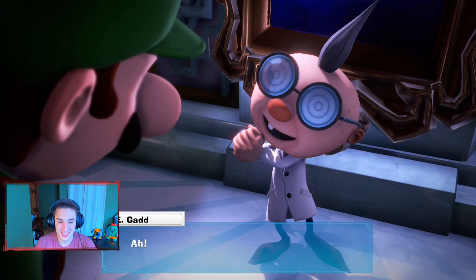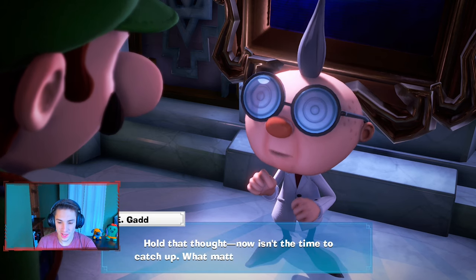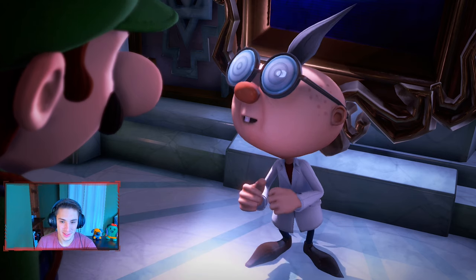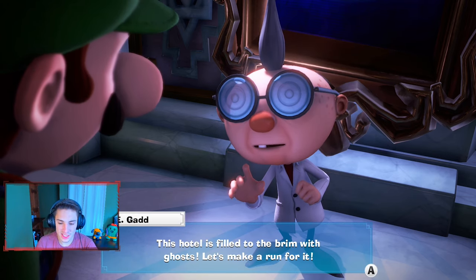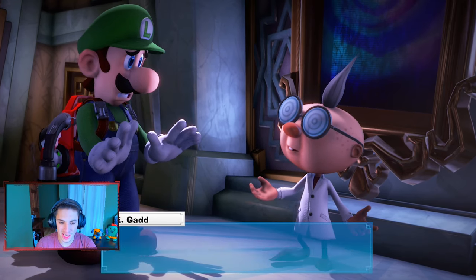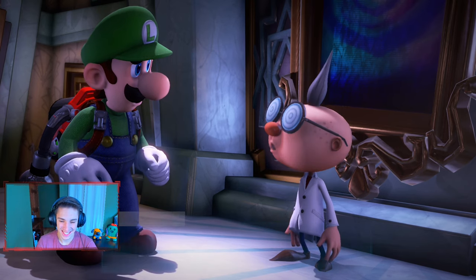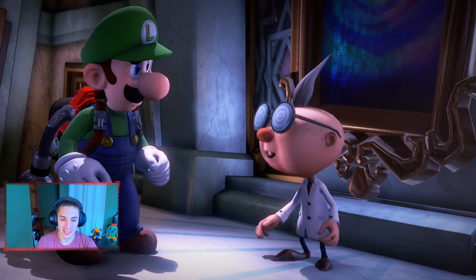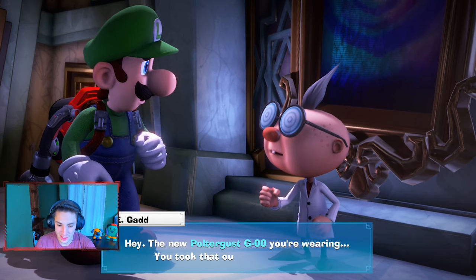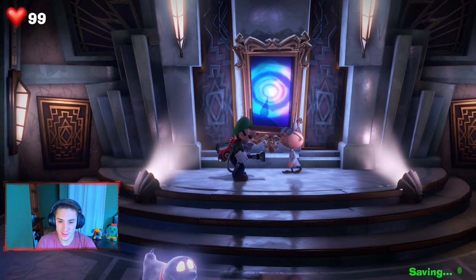Our boy is freed! E. Gadd says: 'If it isn't Luigi! You are precisely the last person I expected to find here. Now isn't the time to catch up — what matters is you'll do nicely. Come on Luigi, get me out of here! This hotel is filled to the brim with ghosts, let's make a run for it!' But Luigi's not having it — all his friends have been captured and he can't abandon them. E. Gadd admits he's a bit of a handful, then spots the Poltergust G-00 and realizes that was his car.